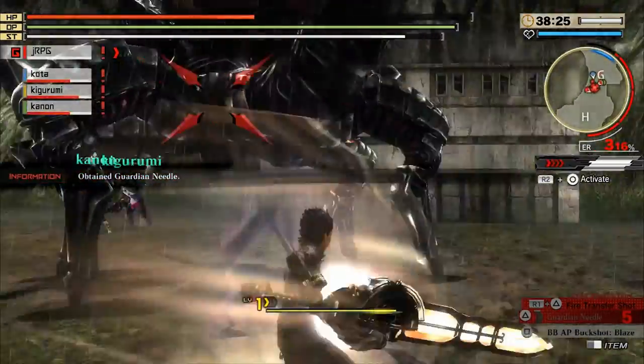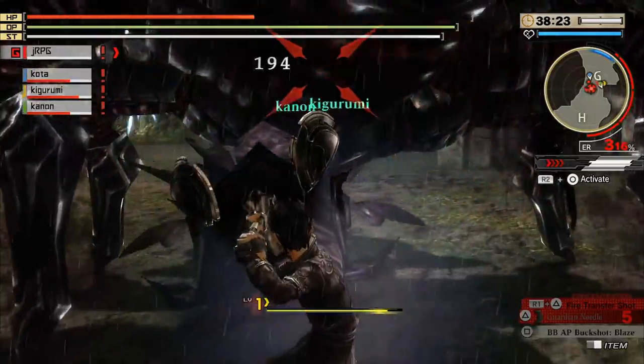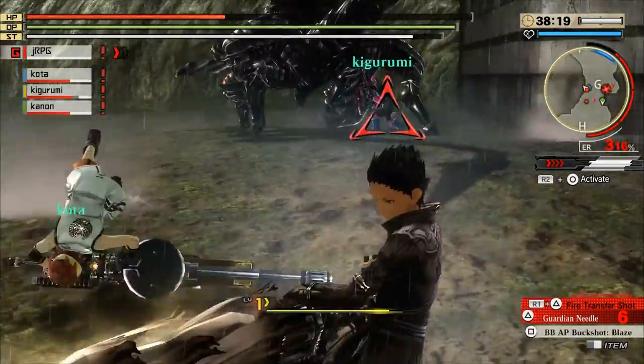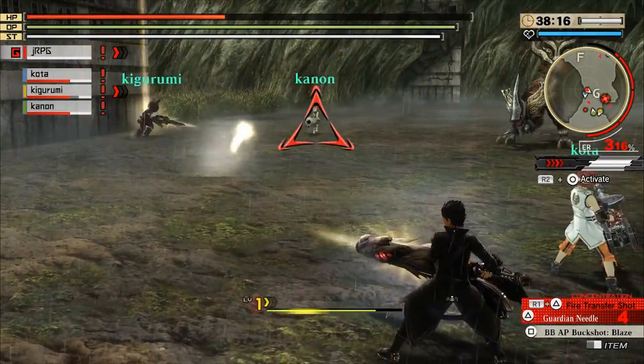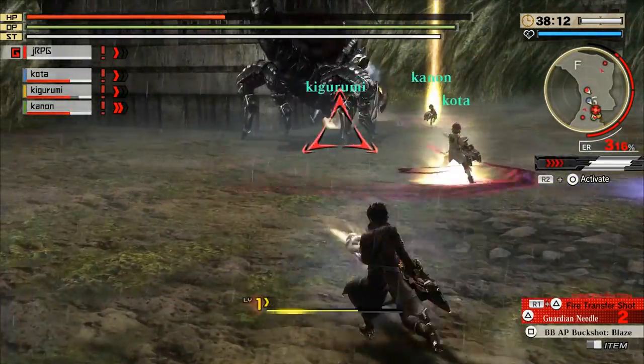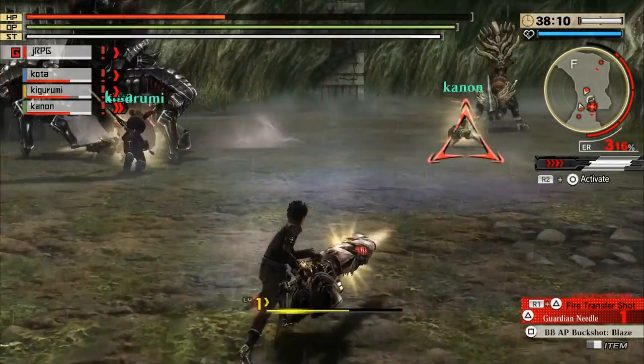Burst is a neat power-up mechanic in which your teammates shoot you with origami bullets obtained by devouring an origami. The other way to obtain burst status is to devour an origami yourself, which may or may not work since origami can just knock you out of the devour state. The other downside is that it only maxes at level 1 if you gain burst through this method.